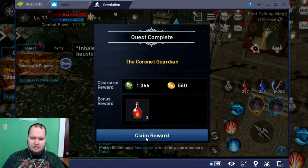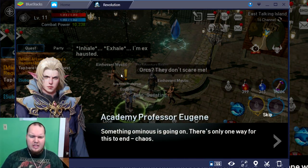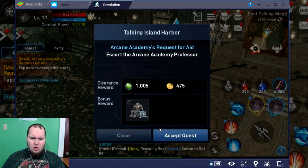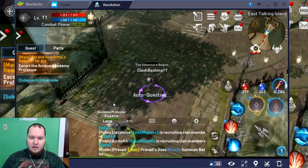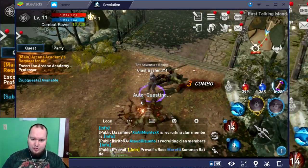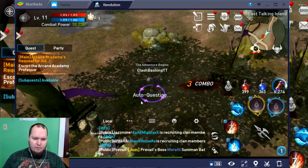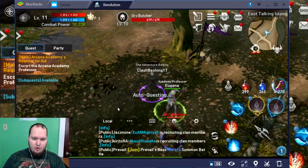That was awesome — a very nice battle right there. We got our quest completed and some rewards. We're just gonna keep doing the main quest, talk to Eugene, and see what he's got going on. Another cool thing is you can do the auto-quest where it'll just quest for you, but I personally like fighting and doing it manually. Look at the graphics on this for a mobile game — it's almost like console graphics. Incredible.